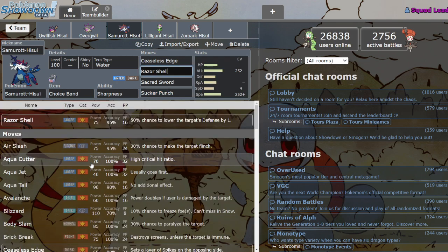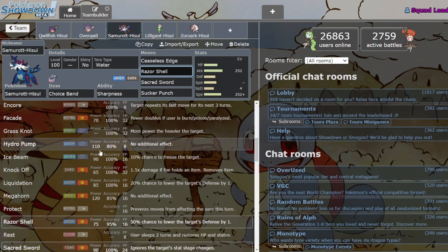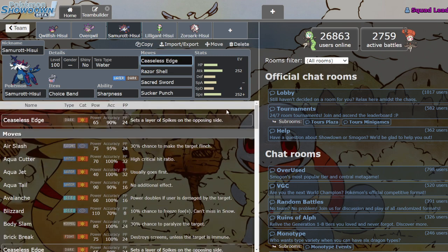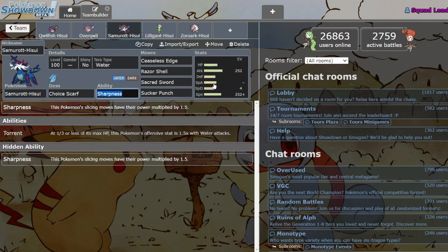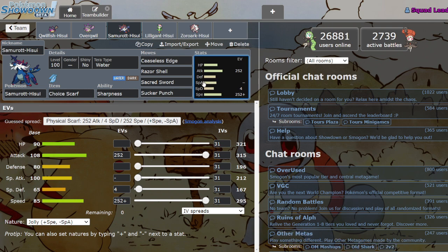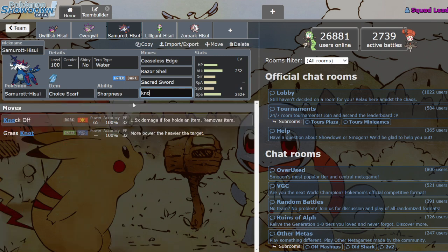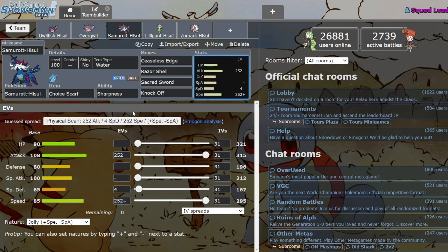You can run Aqua Cutter — 100% accurate, and they're both boosted by Sharpness. This is one of the few Pokémon where I don't think you'd normally want Knockoff, because Ceaseless Edge is just a way better Dark STAB since you get up Spikes for free. You could also run Scarf — if you run Scarf you probably don't need priority, so you could run Knockoff in that situation just for the utility of knocking off items.